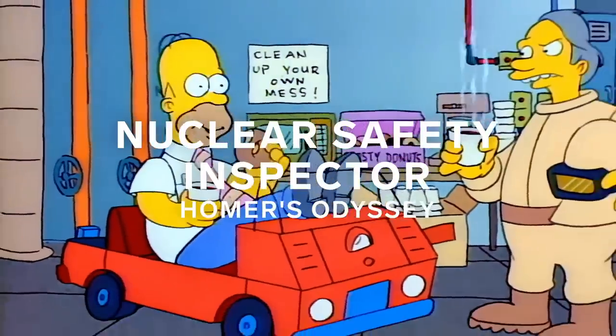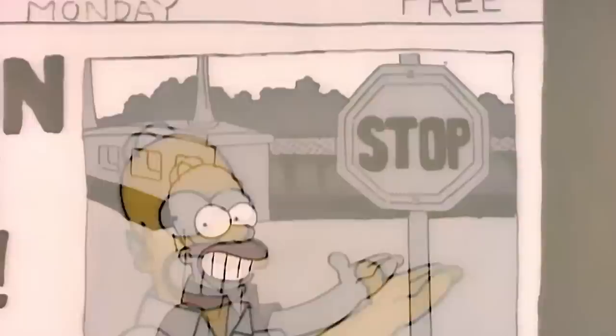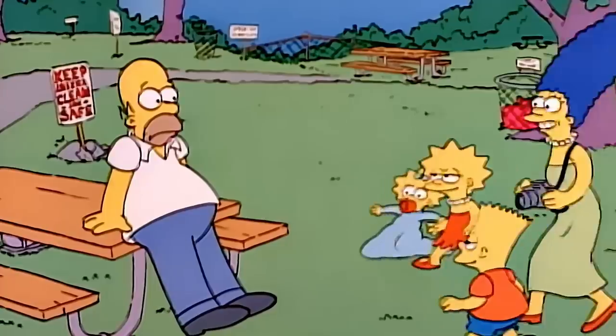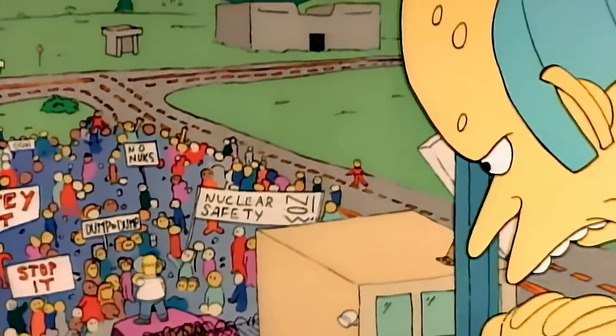This is only the third episode in the series, and already Homer gets fired from his job as a nuclear technician. And this is when he decides, at this crossroads in his life, to devote himself to helping other people, starting with a stop sign at an intersection. That snowballs into him going around town just trying to help people and keep them safe. A lot of the jobs he does highlights exactly what kind of man Homer Simpson is, and this safety crusade might really get to the core of who Homer is just three episodes in.